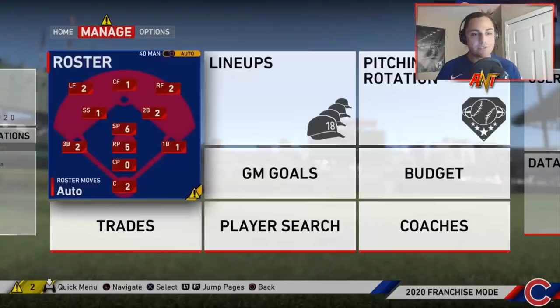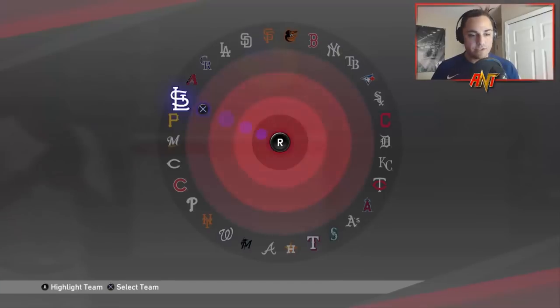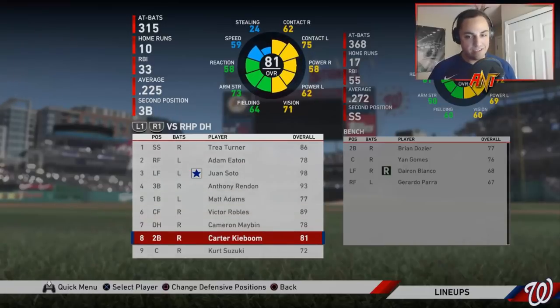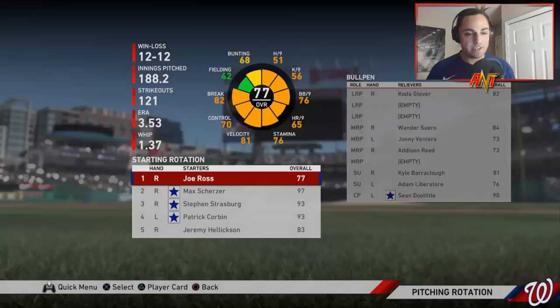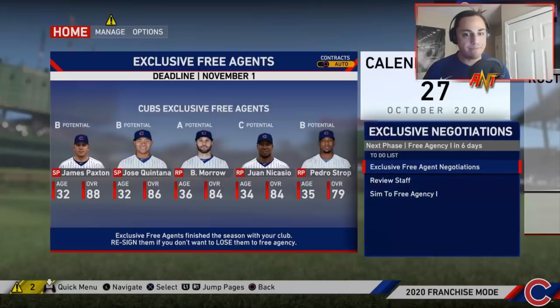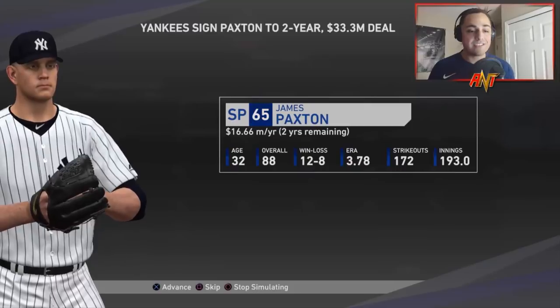John Lester retires. Robinson Cano's in the Hall of Fame. Let's take a look at the Nationals lineup — Turner, Eaton, Soto, Rendon, Adams, Robles, Cameron, Maybin. Really this team made it to the World Series and won it? Their pitching: Joe Ross, Max Scherzer, Strasburg, Corbin, and Hellickson. Bullpen looks okay — I guess they just got a really good sim.